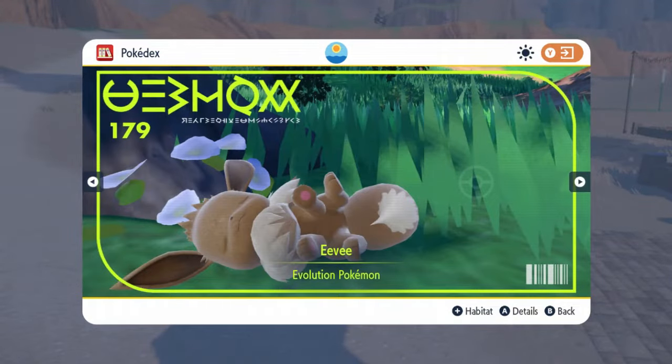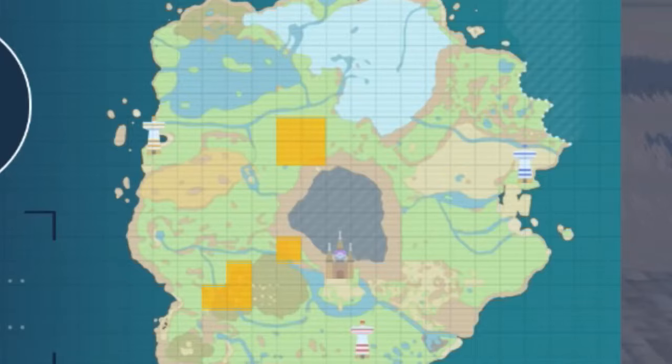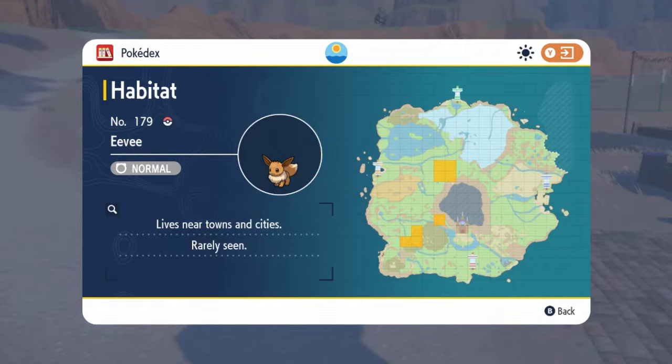Eevee is a rare spawn, and we know this by looking at the Pokedex. We can see that this little dude lives near towns and cities and it's rarely seen. Now if you take a look at the map, you can see the bright orange areas where Eevees spawn. However, we're going to be focused on this little area right here.